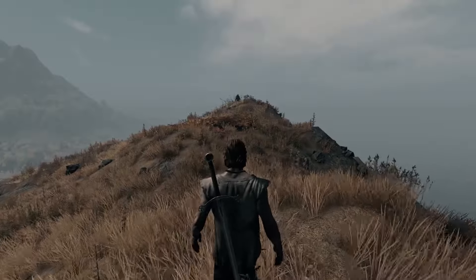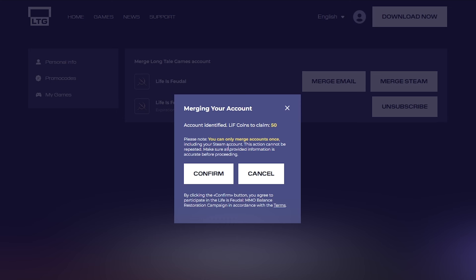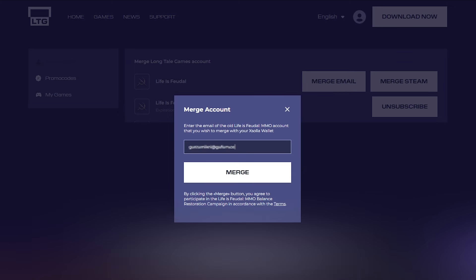For now, we recommend you continue to log in as before. After confirming your account or email, you will be automatically redirected back, where you will see detailed information about how many Lyft coins will be restored. If you had multiple accounts, you can check them all and choose the account with the most Lyft coins.